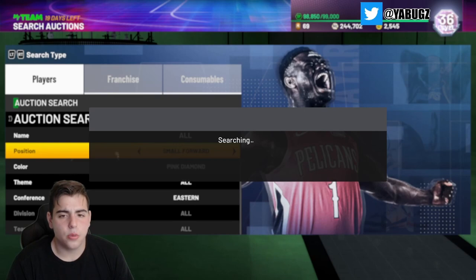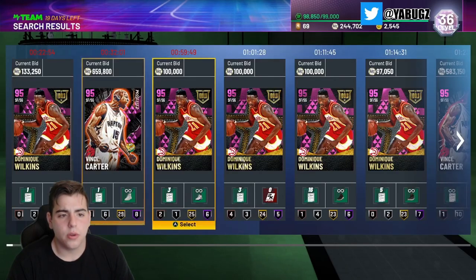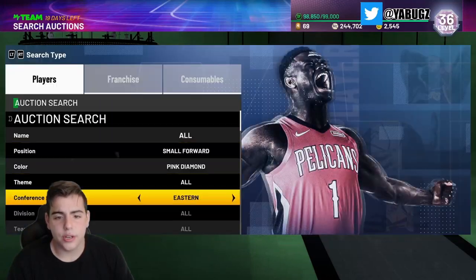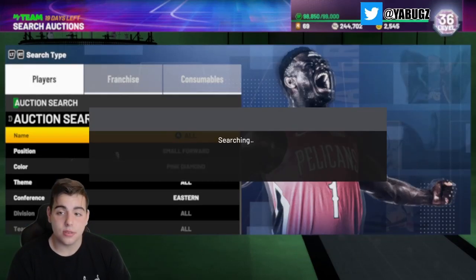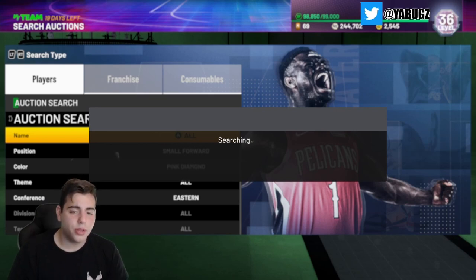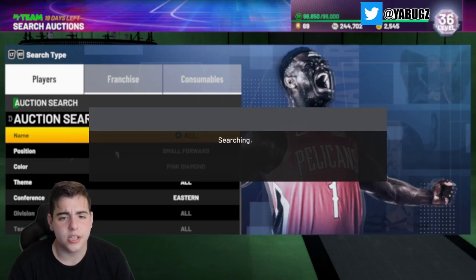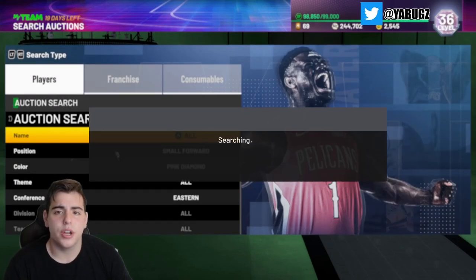Let's see — pink diamond small forward eastern. We got Grant Hill, Dominique, Vince Carter. Okay guys, this is a very very good snipe filter. Now if you could get some snipes on this filter, you're gonna make millions of MT. Whether it's PS4 or Xbox, it's all the same — this is a very good snipe filter.